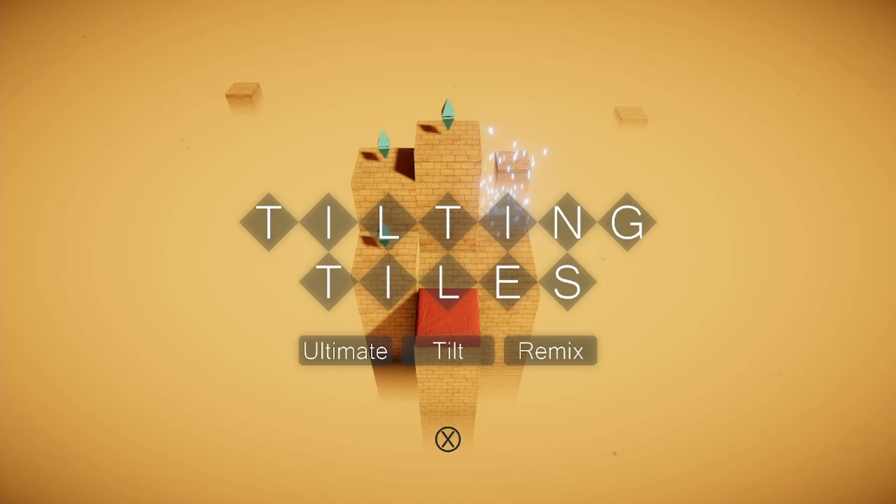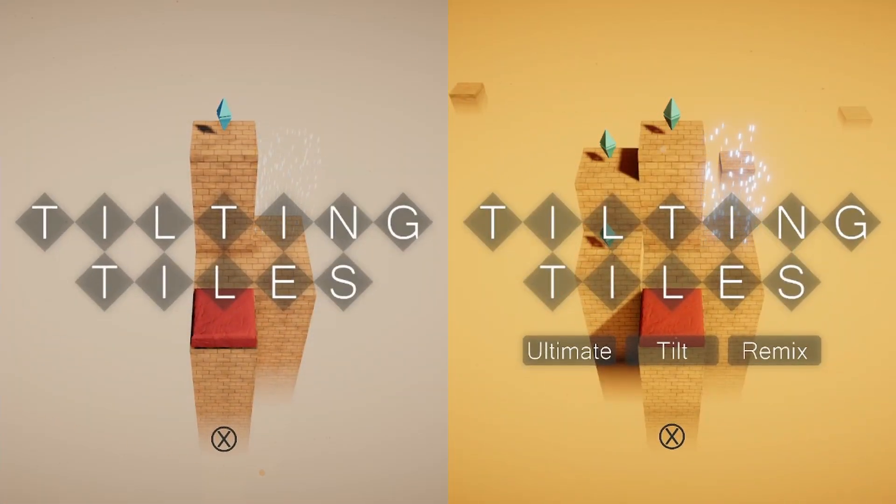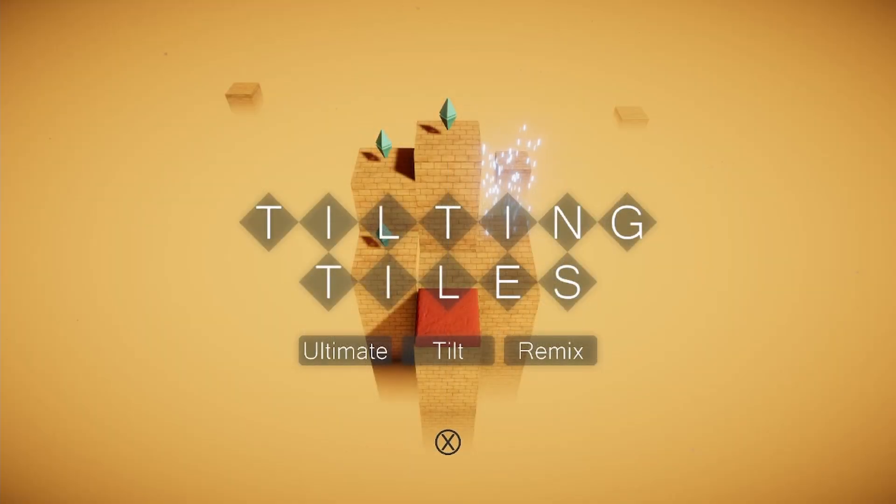If you compare this directly to the original title screen, you can see the colors are completely different. The fog got a change in color, the lighting changed in both the sunlight and ambient light, and the post-processing color grading filters were adjusted slightly so there's a little bit more vibrancy to this level. It still retains the same color scheme and feeling as the original game, but the presentation looks a lot better overall.